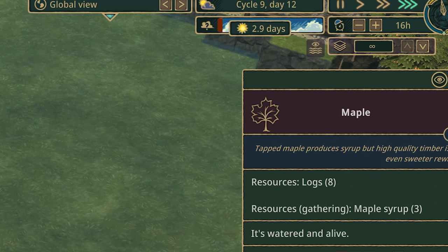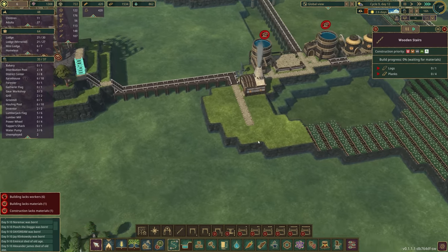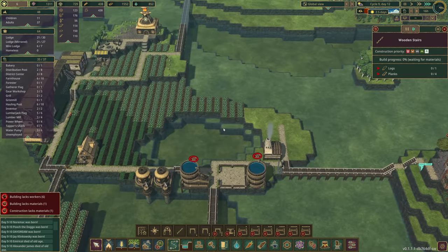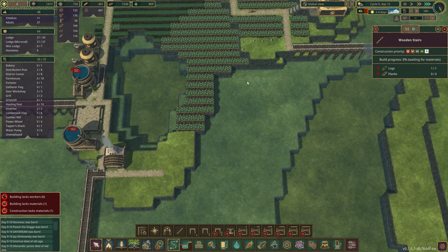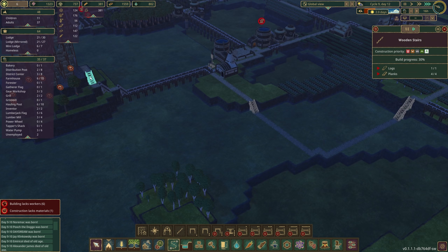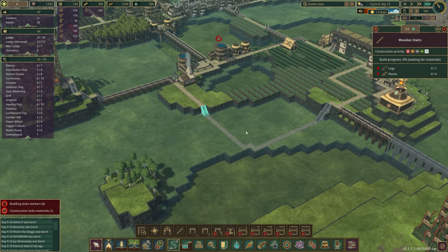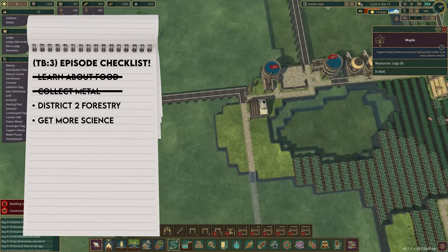We've got another drought incoming, not good, but we'll be fine. I'm wondering if there's a way to shorten this path — we could have a stairway down and come around, because the beavers are coming all the way around. So a series of stairs down to get there more easily. This should shorten the distance for us. Look — we're already getting some metal, that is wonderful!